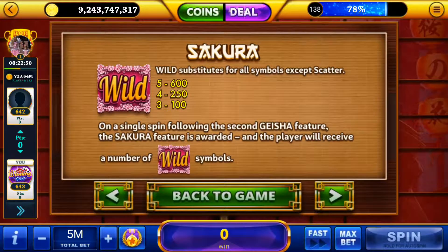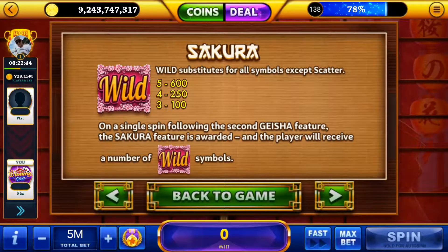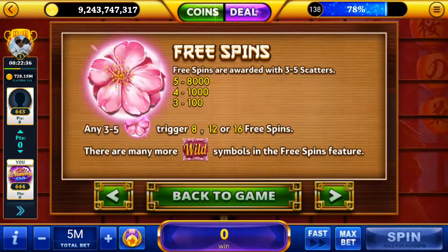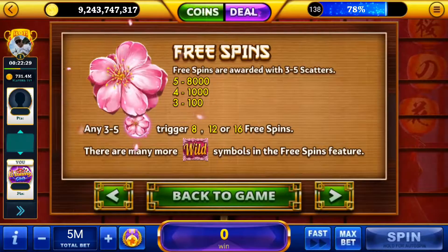In the Sakura mode, wilds will fall from the top of the screen and land on the reels, replacing existing symbols at random. Wins are then paid out and regular spins resume. Lastly, free spins can be earned by matching three or more cherry blossom scatter symbols, earning 8, 12, or 16 free spins.